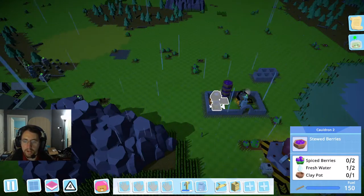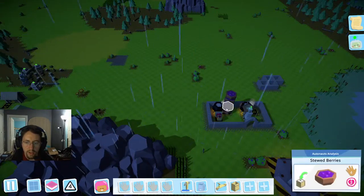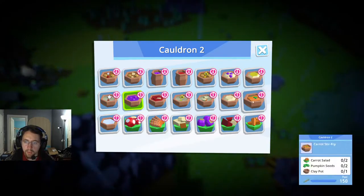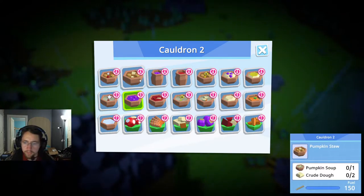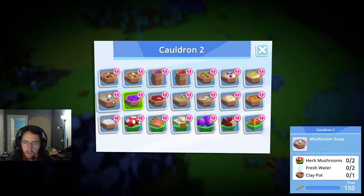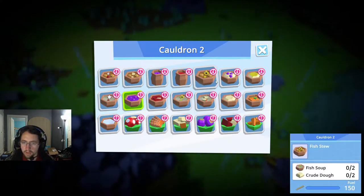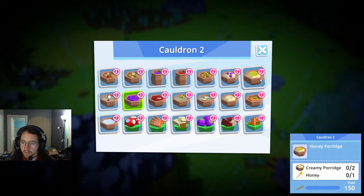I'm going to go ahead and swap the recipe on this one. We're going to change this and go for tier four — pumpkin, mushroom, fish, honey. There's got to be a soup, jam, boy jam. We've got a spawn there, it's like a carrot recipe. Not porridge — soup, crude dough, stewed apple, stewed berries, pumpkin soup, mushroom soup.